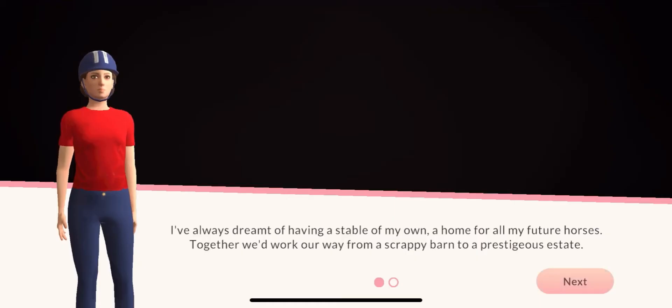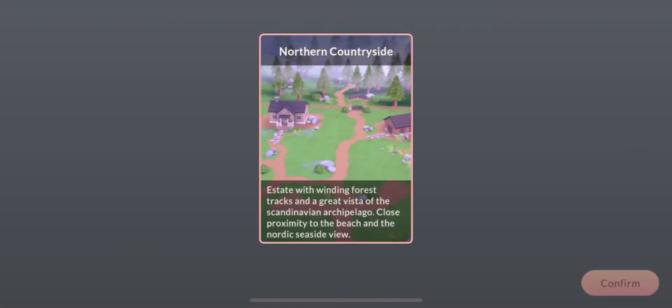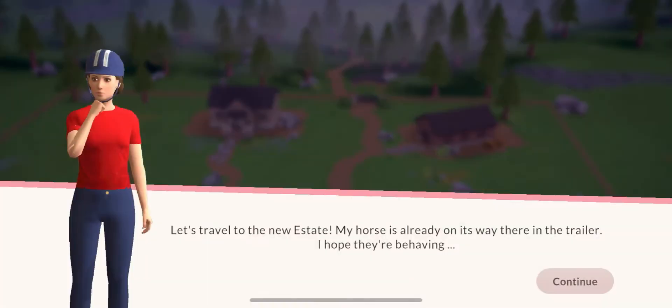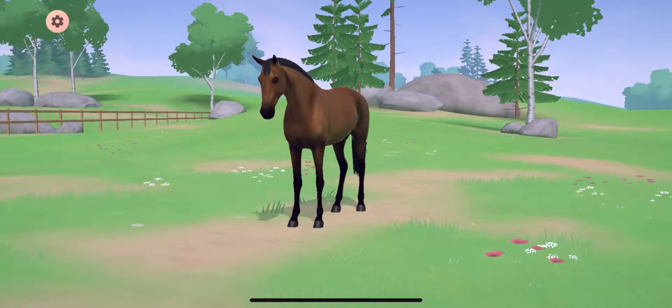Okay, all these terms — she's basically wanting a stable of her own, be a jumper and stuff. I think that's happening, so I guess we're gonna click this, hit confirm. Okay, so let's travel to her estate. Oh, that's the horse! It's pretty!